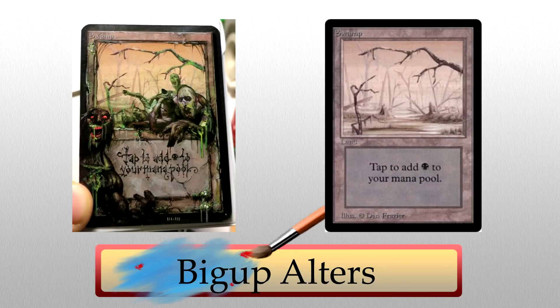We'll start with Big Up alters. I have no idea where to begin with how awesome this altered swamp is. Those zombies look amazing, the ooze and decay everywhere is fantastic, but what really gets me are the borders on the card and the text in the text box. This is one of those alters I shouldn't have to explain — how cool is this? It's so immersive as a swamp.